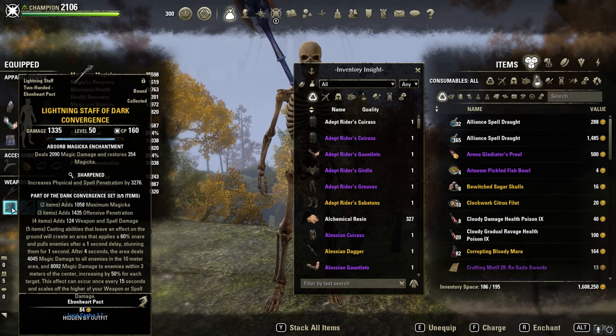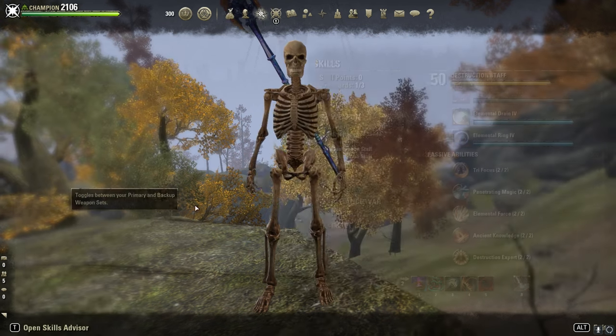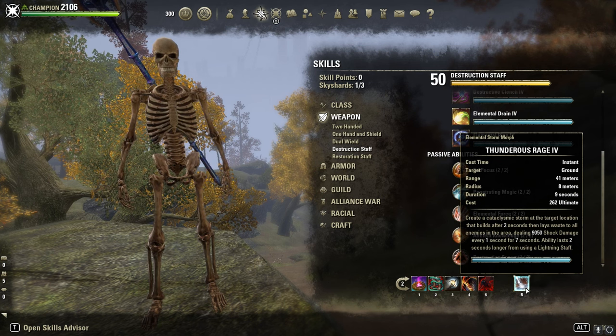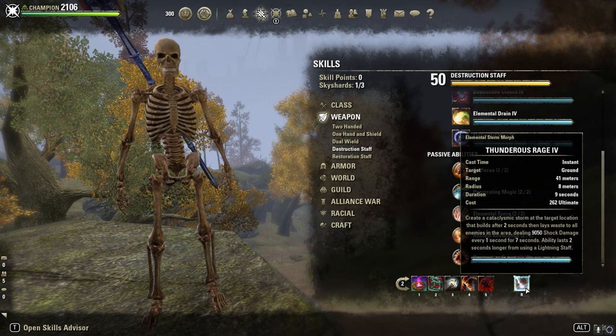On the back bar, like I said, Dark Convergence — I just use the lightning staff here for the lightning. Death ultimate: Thunder's Rage, which adds even more AoE damage and has a longer duration.